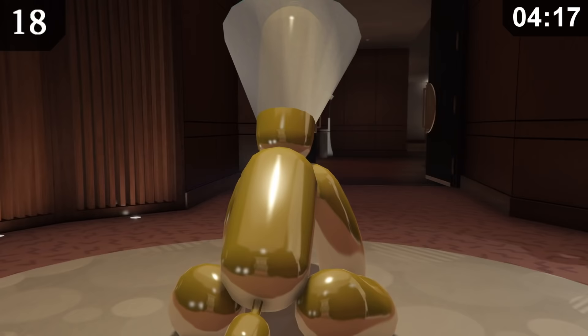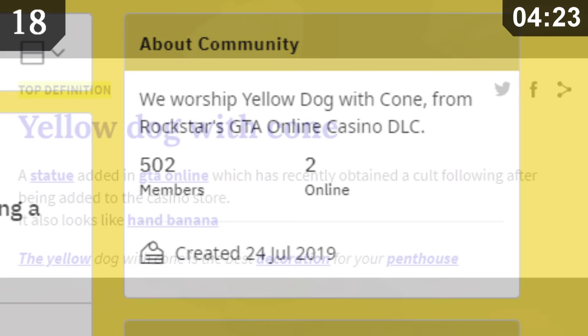When it came out, someone decided to make a subreddit which focuses purely on worshipping the Yellow Dog. It even had its own Urban Dictionary page. Due to all this commotion, Rockstar brought out some limited edition Yellow Dog with Cone apparel.